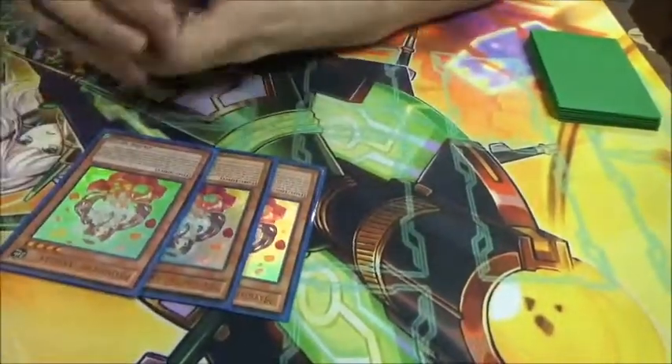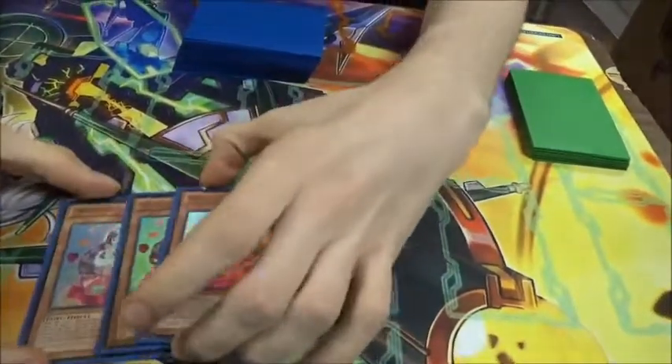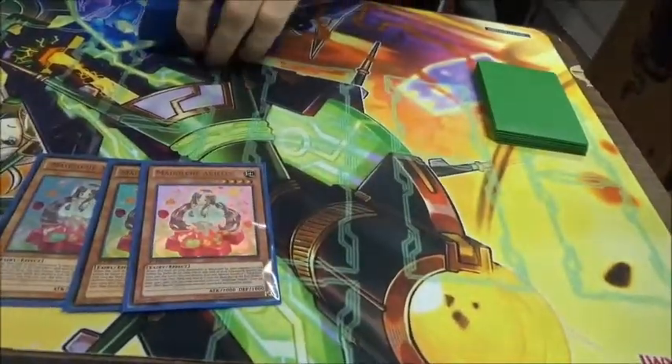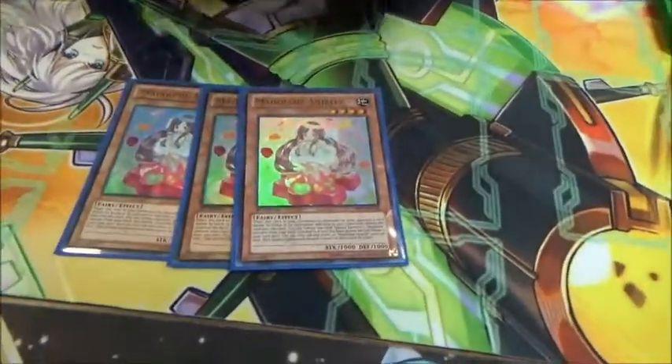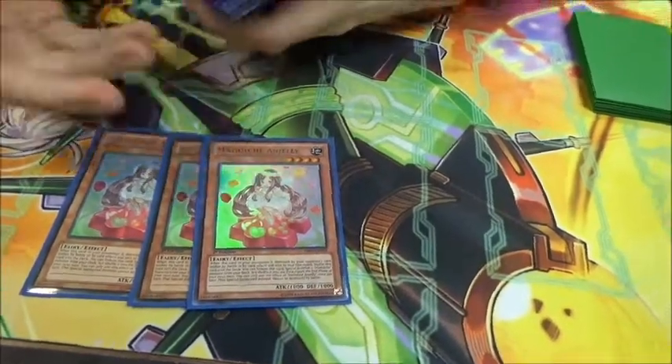Pretty standard Madolche, three Angelli. It's a free special summon and it can function for pretty much any hand as long as you're not stuck, because Who Cake is an easy summon.